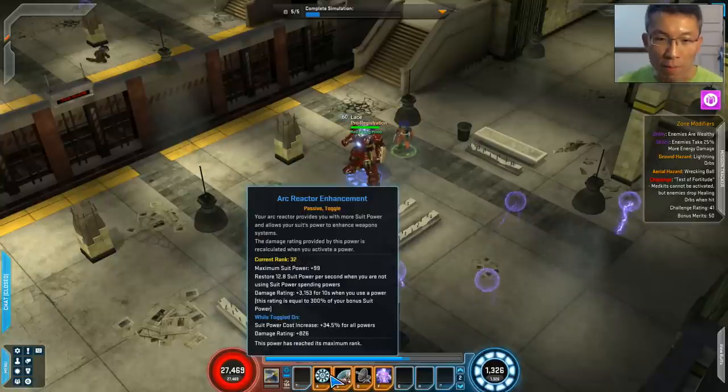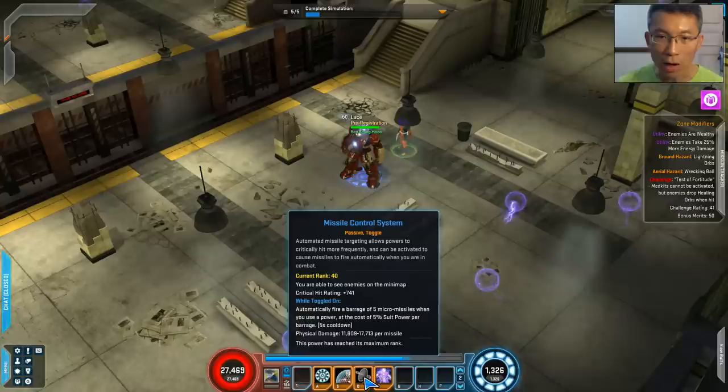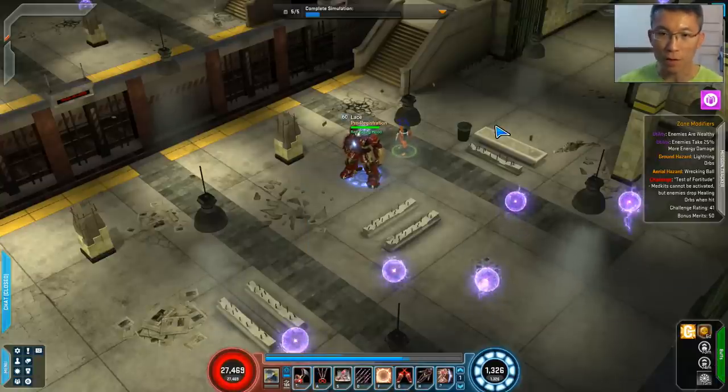Let me show you the toggles. There is the Arc Reactor toggle that gives him the suit power converted with damage rating, which is good. Then we have the Adaptive Armor, which is more for the melee build - that's important. The Missile Control System is more of an extra passive, and it also has a click component to it. Then there's the Life Support System, which provides constitution - one of the buffs here.